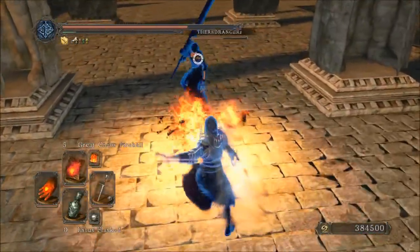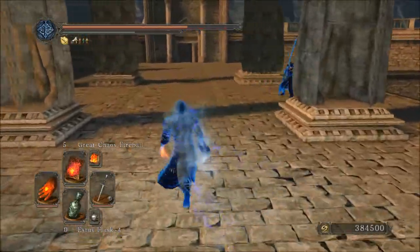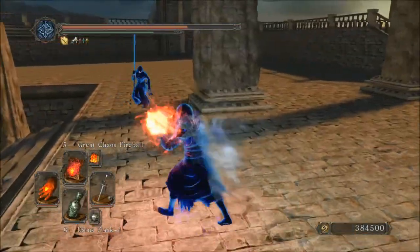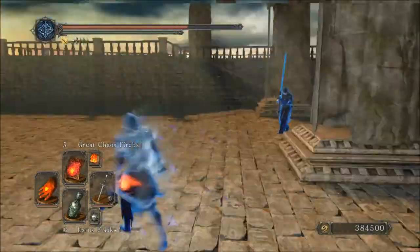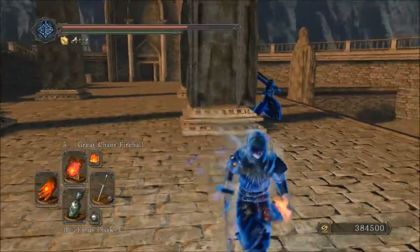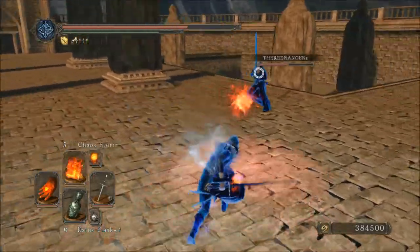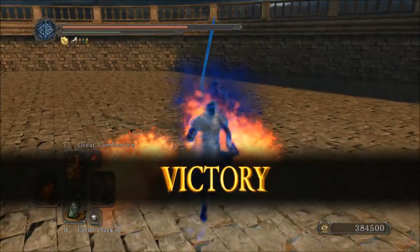My primary means of engagement in these battles is definitely the Pyromancy flame in the left hand. I really don't care what weapon I'm using in the right hand — I think I'm using an S-Doc here, or a Shadow Dagger or something — just for backstab damage if I wanted to do a rolled backstab. But I'm not really going for a lot of backstabs here, just trying to practice my Pyromancy.